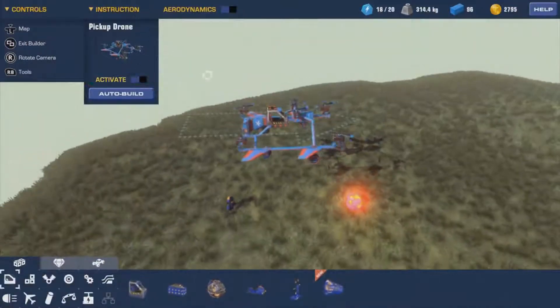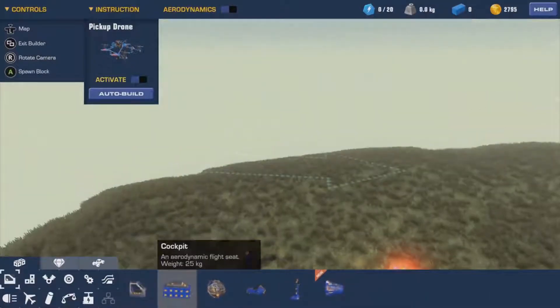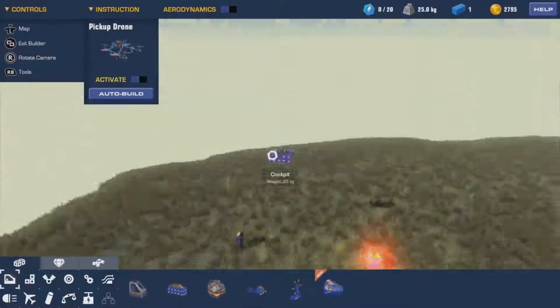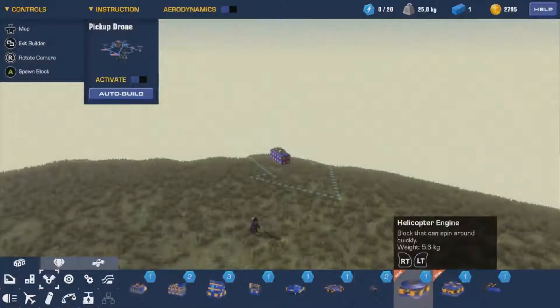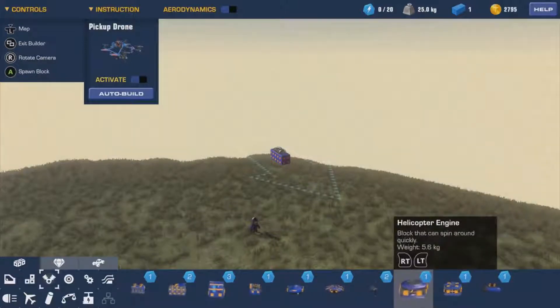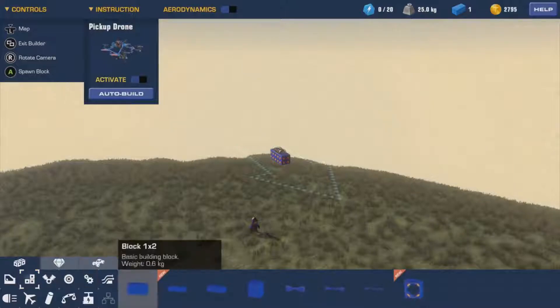Let's zoom out a little bit because this pickup drone is not the best. Right, let's try the cockpit - let's see if we can make ourselves some sort of helicopter. I know my building skills are not very good. We've got helicopter engine block that can spin around quickly - oh, helicopter engine V2! A static top and bottom. All right, so we need to build some sort of frame for it.